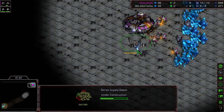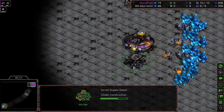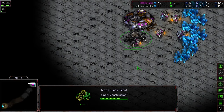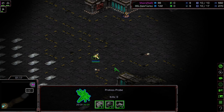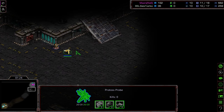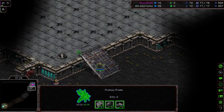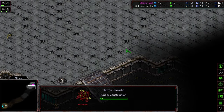Supply Depot along the south side of Mars' Command Center, and we'll see if he puts the barracks right here or up here. The probe is holding short, not going in the base quite yet. He does have a gateway down now. Kind of curious why that probe hesitated — maybe it was just a misclick. There's the barracks.